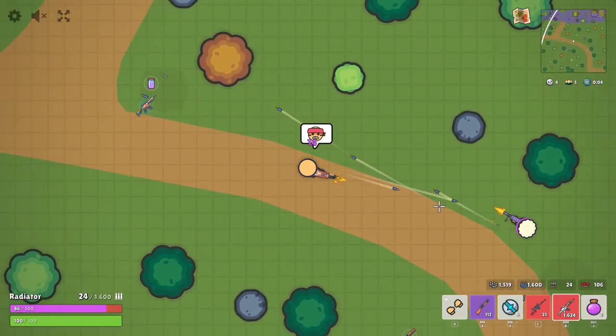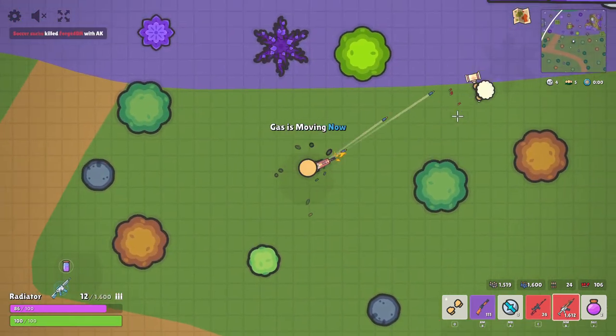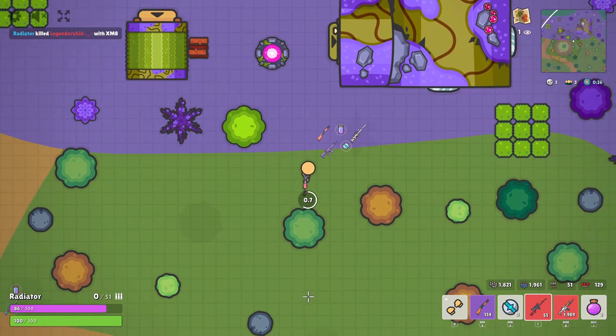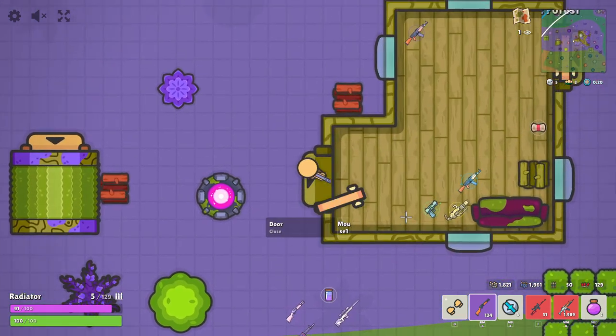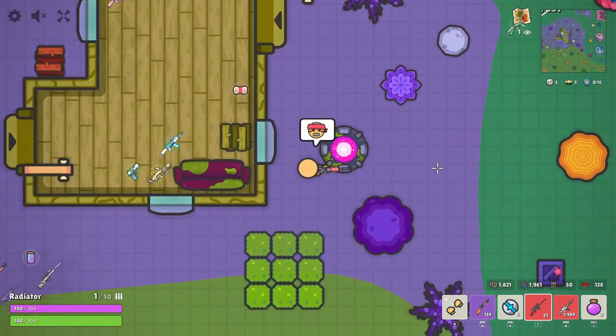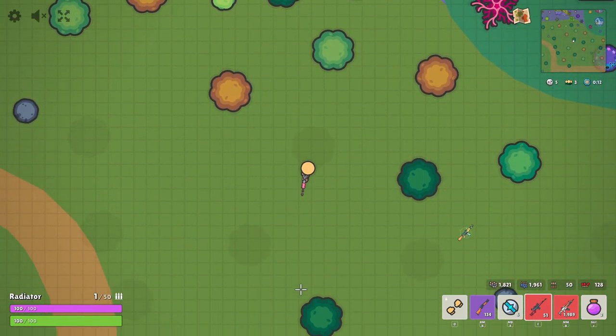Let me just recap what we learned in this video. First, what is a custom lobby — it's like a private lobby. Second, what do you do in a custom lobby. Third, how to join a custom lobby. And fourth, how to get the codes for the custom lobby.